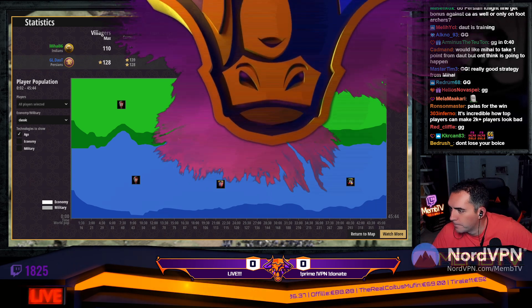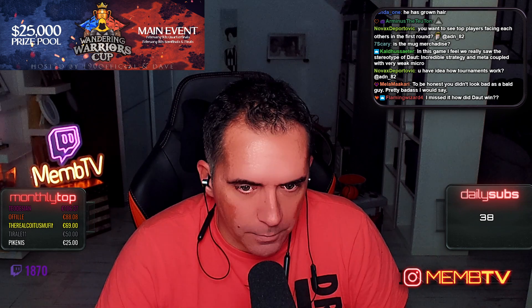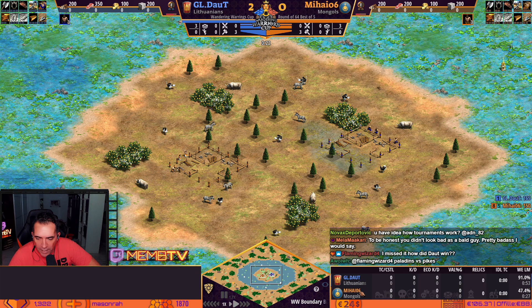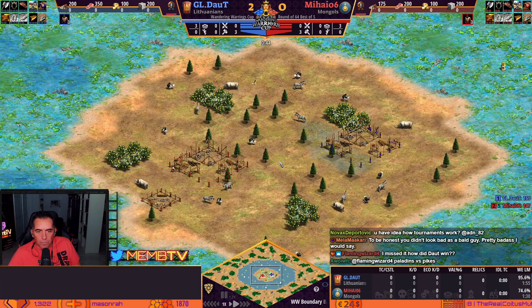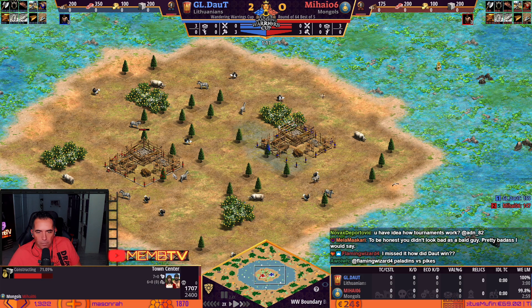Game number three — the colors are kind of awkward, blue and teal. I'll make him look red — Mihai as red, Daud as blue. Is this in the range? Lithuanians and Mongols. Mongols is great with all the hunt. Lithuanians is good because it's a good civilization, but he's not in the range — one tile is not in the range.